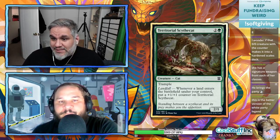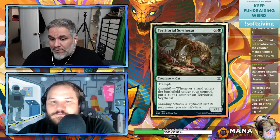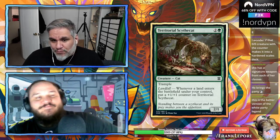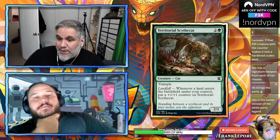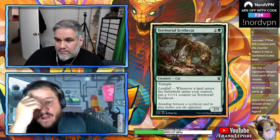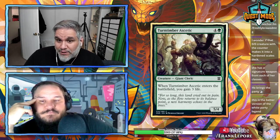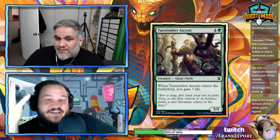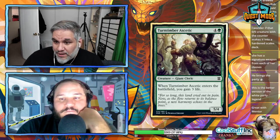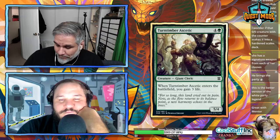Territorial Scythecat — 2/1 for three with trample. Whenever a land enters the battlefield under your control, put a +1/+1 counter on it. The first counter won't come until turn four, so you're attacking with a 3/2 on turn four — not super impressive. There's a better three-drop coming up in green, so I don't think this is good enough.